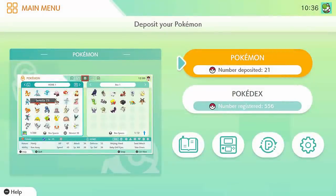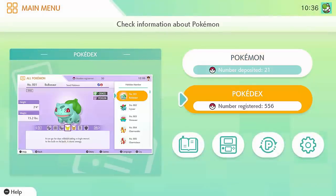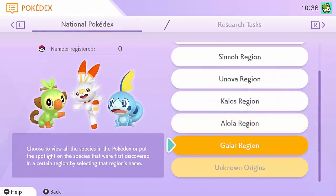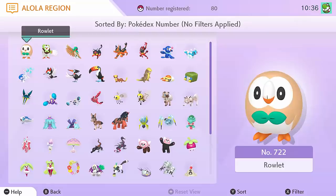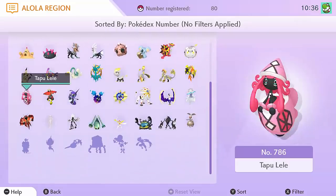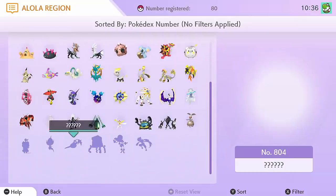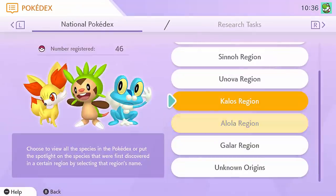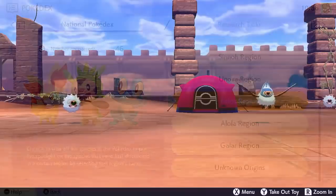Hello everybody, it's Foo here. You may have noticed this week that Pokemon Home dropped, which means that you can transfer some Pokemon from previous games into Pokemon Sword and Shield. There are some really exciting things like Melmetal and Calyrex, but the topic of this video is way more important. We're talking about a beast, and that is Simple Swoobat.